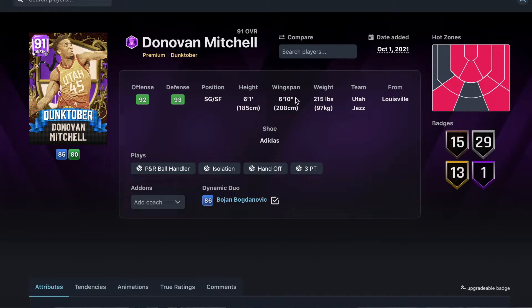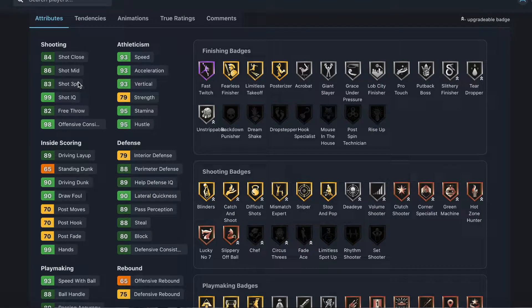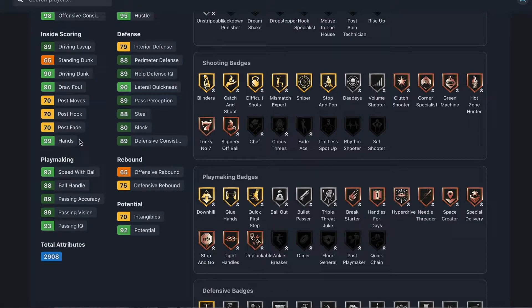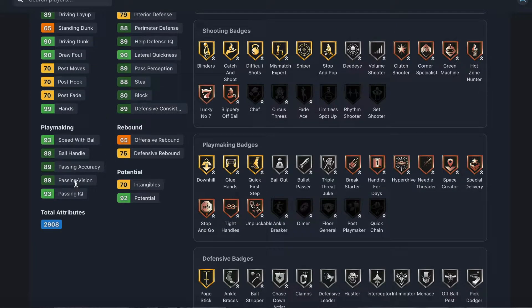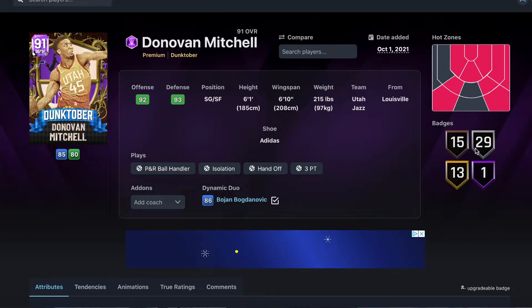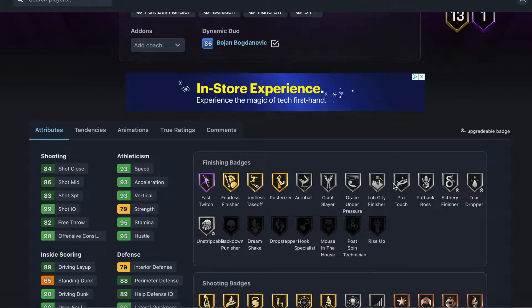Donovan Mitchell is a shooting guard and small forward — six foot one with a six foot ten wingspan. He's got 83 three-ball, 86 mid-range, 93 speed, 93 acceleration, 93 vertical, 88 perimeter defense, 90 lateral, 88 steal, 80 block, 89 pass reception, 90 driving dunk — he dunks over everybody — 93 speed with ball, and 88 ball handle.